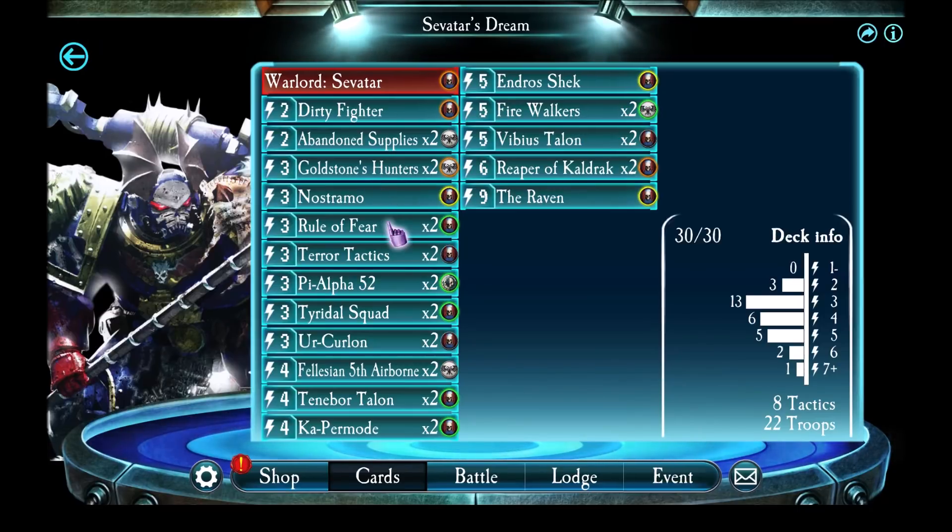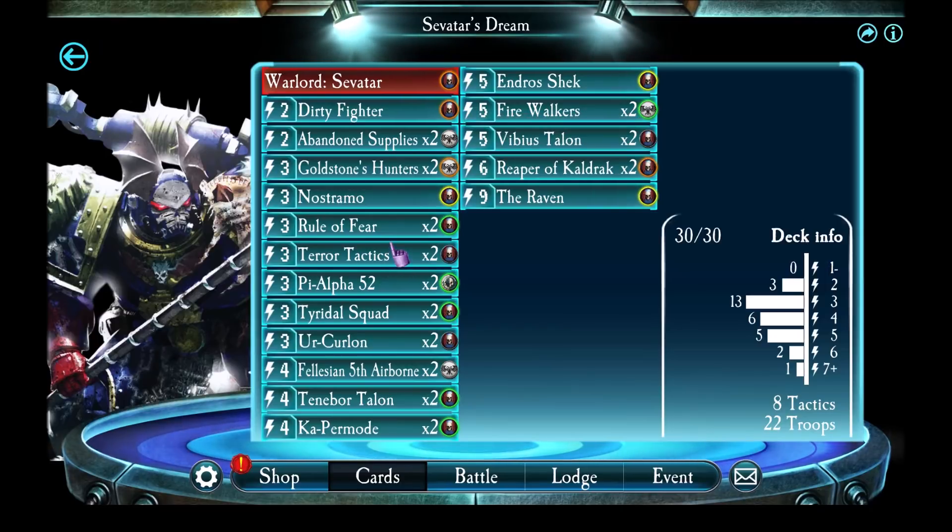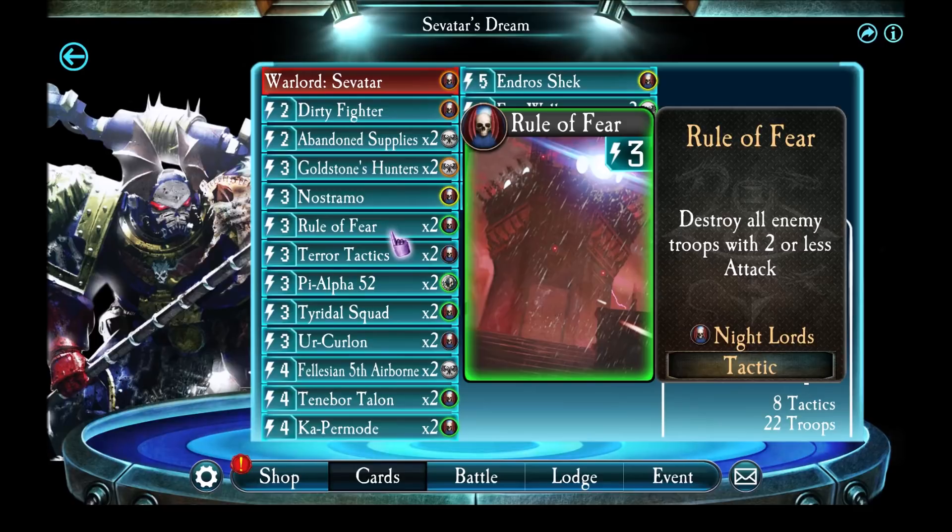Rule of Fear is useful always, and Terror Tactics is both helpful defensively — it helps to buy you a turn — as well as helping to trigger Rule of Fear, especially with Savitar's ability.